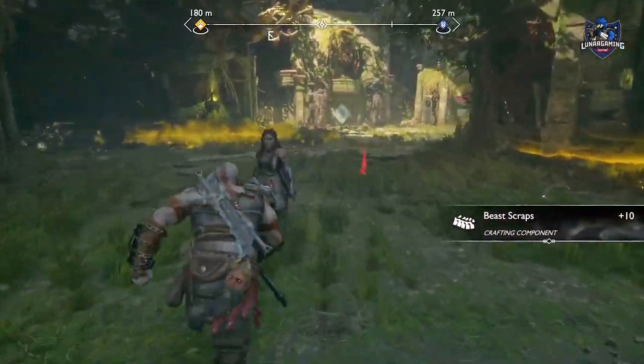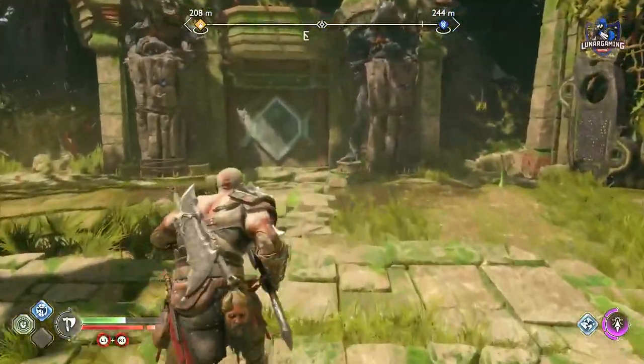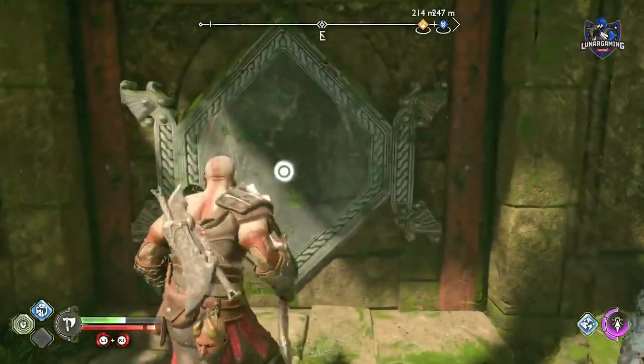Follow exactly where I go and once you land, defeat all of the enemies here. Once that's done you can interact with the ruin on the wall and get the red chest, which has the first armor piece.